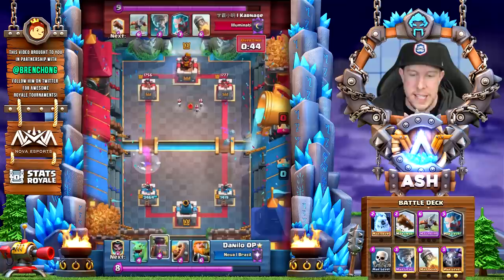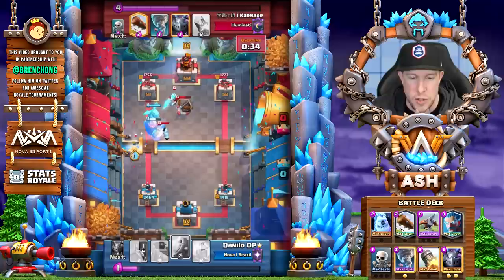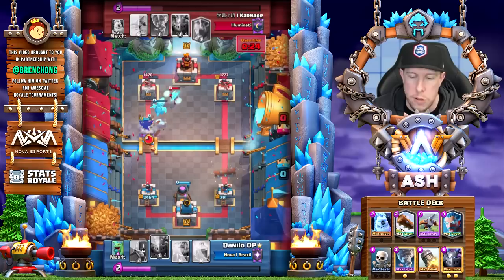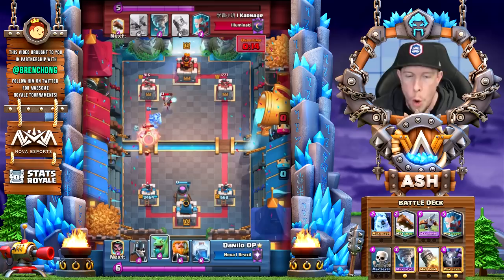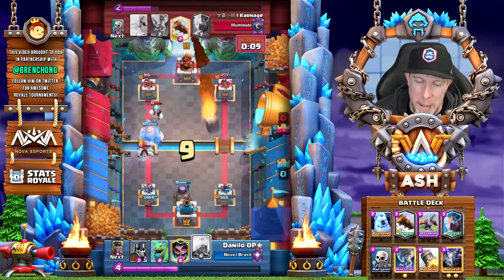With 45 seconds left, Carnage cycles rockets and defends. A defensive expo setup, ice wizard against the baby dragon again — Danilo plays very aggressively at the bridge. Rocket number one lands — 28 seconds left, 791 HP remaining. We log, bringing it to 668 HP. The next rocket will finish that off. With 15 seconds left, rocket is in hand — royal giant comes at the bridge but the rocket goes down. That's GG. The log comes down and with nine seconds left, Carnage takes the victory against that very challenging matchup.